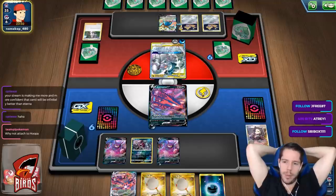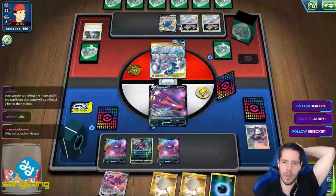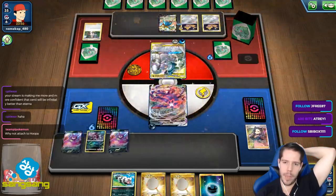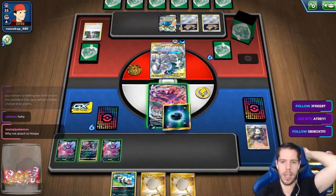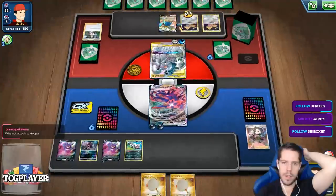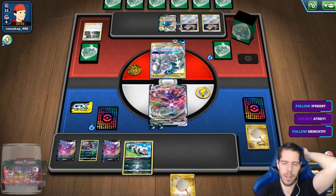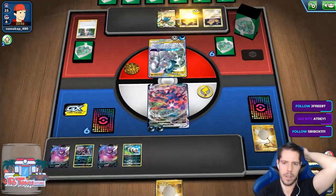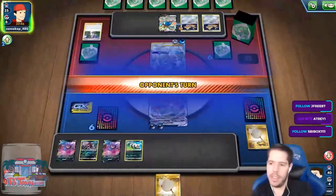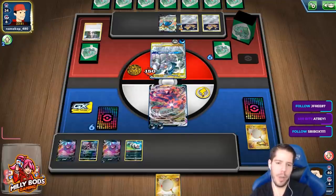Why not attach to Hoopa? Because why would you attach to Hoopa when you can always be one energy away from the Hoopa? Hoopa is 10 plus 20 damage per ability. I was 10 damage short on the Jirachi, I wouldn't have been able to KO Jirachi anyway. Eterna is 30 times per Dark Pokémon; Hoopa is 20 times per ability.